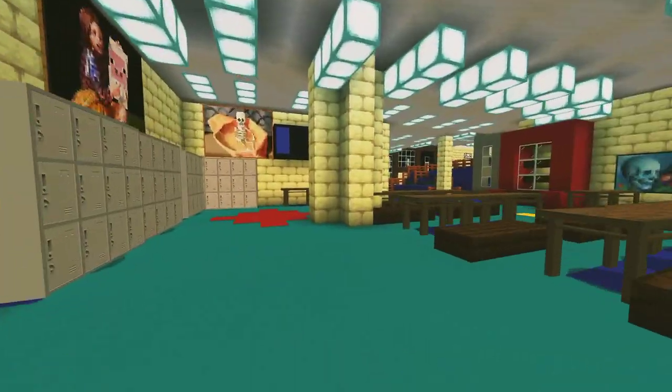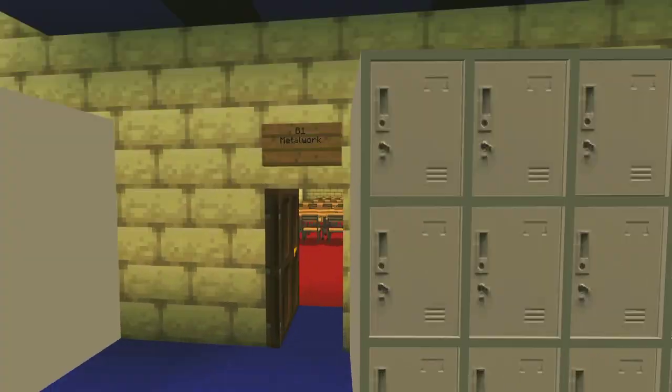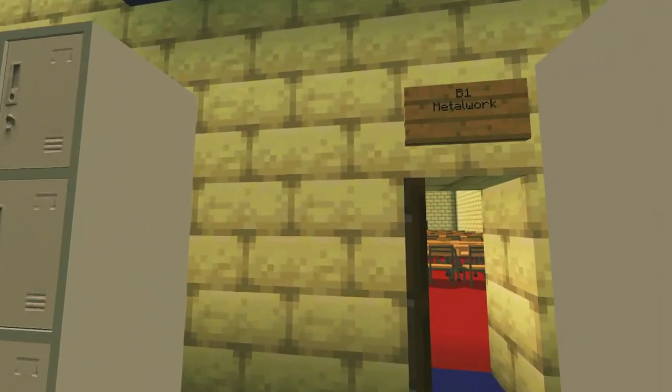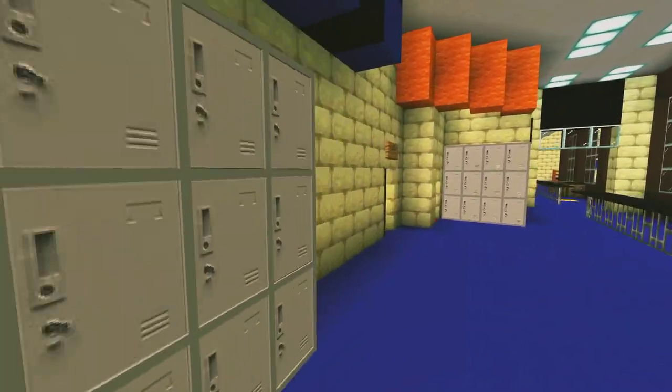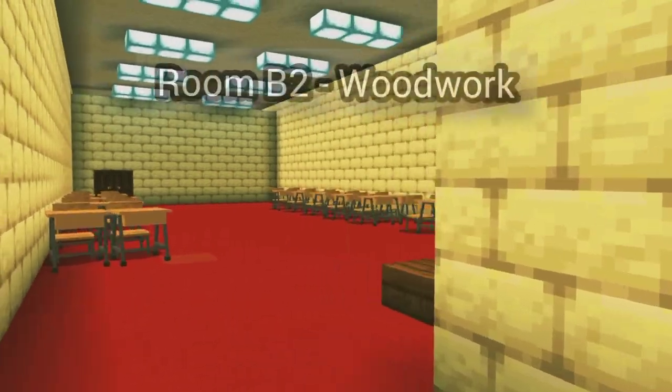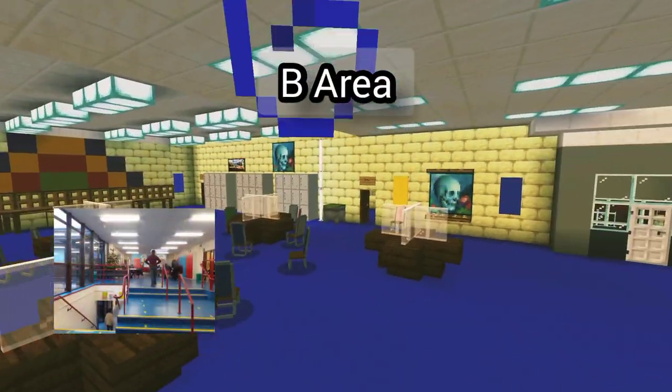Over here is the staff room, and if you go over here we have the B area. The notable rooms in here are B1, which is the metalwork room, and B2, which is the woodwork room. If we head up we have the rest of the area.